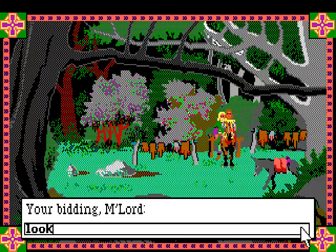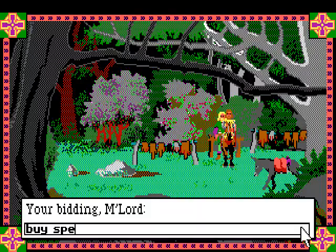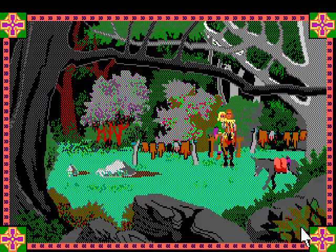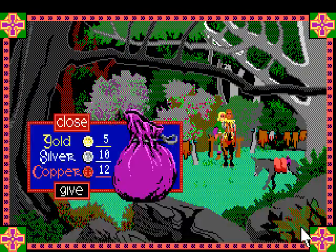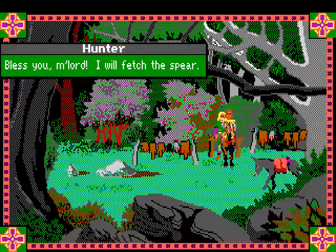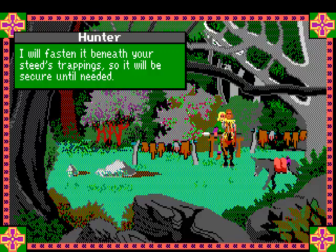So we looked at those spears, right? There's a spear - we wanted to buy the spear, we need to buy the spear. He says he can't part with it for less than the price of a gold coin. That's fine. Let's go ahead and give him one gold coin. He says: 'Bless you, my lord, I will fetch the spear. The staff of this ball's spear is made of the sacred oak, and the spear had forged with the Black Knight himself. I will fasten it beneath your steed's trappings, so it will be secure until needed.' It's done, but we're warned the spear draws its power from the forest itself and cannot be taken away from it.